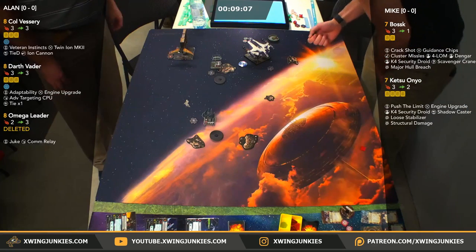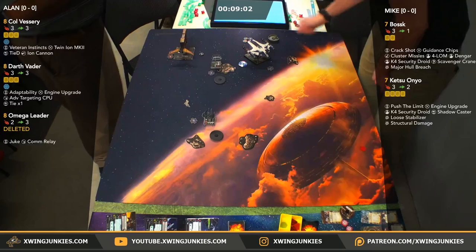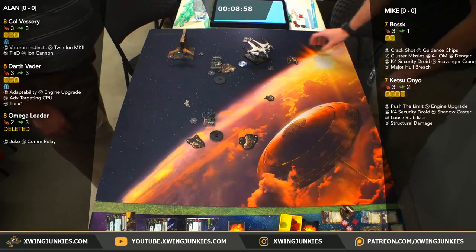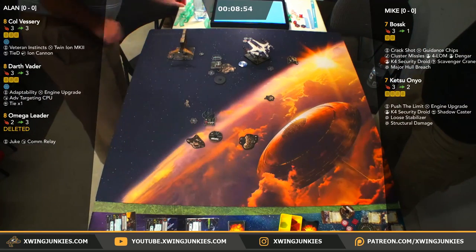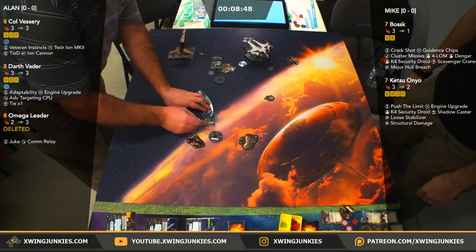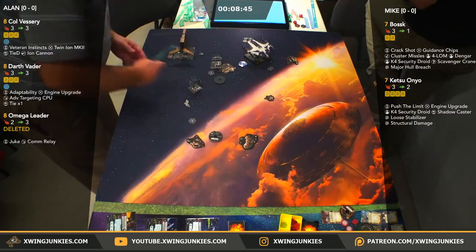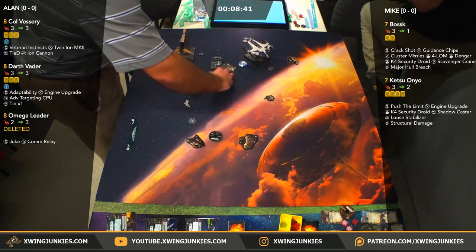We may still see a Bossk fly off the board. Mike could forget to Forlorn. Soft 3 out of Vessery. We've got 8:47 left in the round. Dude, it's a lot of fun building your own list — takes the focus. Showdowns — where can we see double shuttle list? Maybe we'll try and get Mark on stream next round.